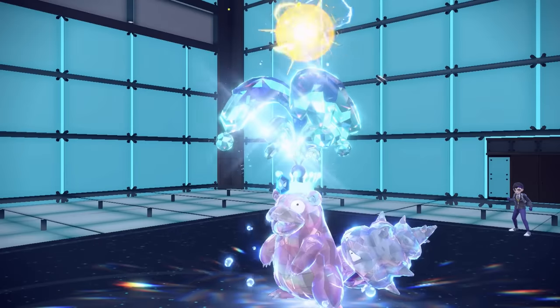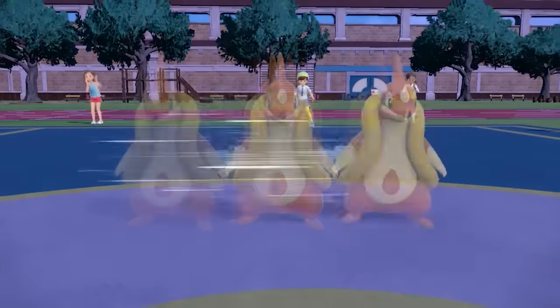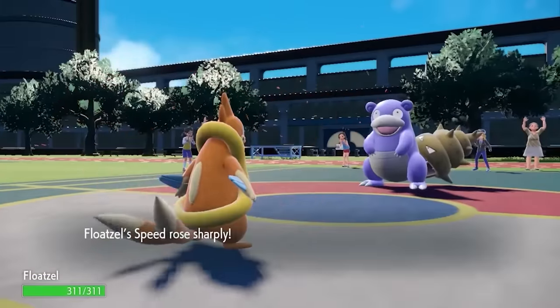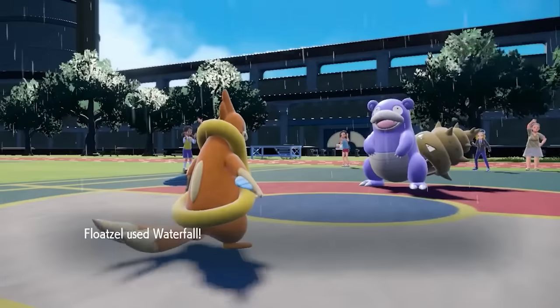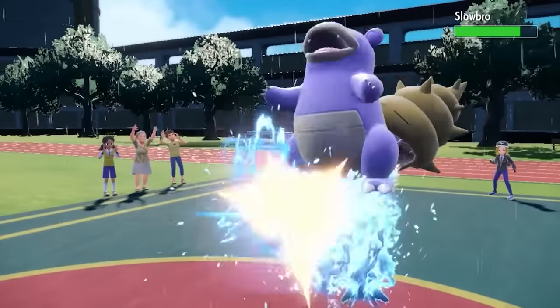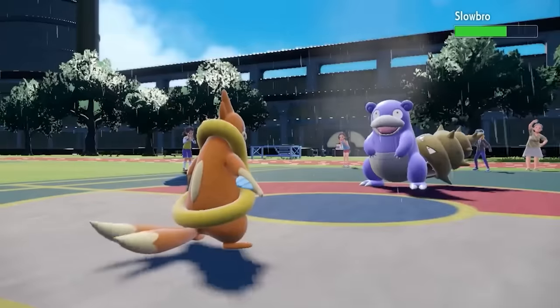And there goes Regieleki. There are other examples too — Floatzel could use Agility a couple of times and also double its speed with its Swift Swim ability. In any case, it's obviously incredibly unlikely. This is definitely not a practical glitch; it's more of a fun glitch to talk about.